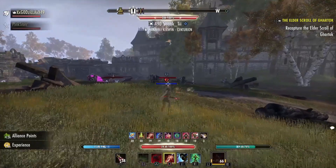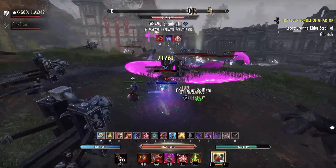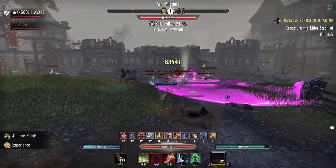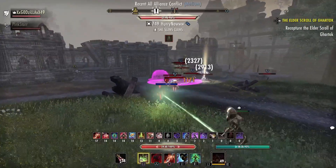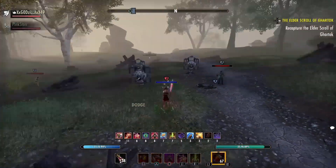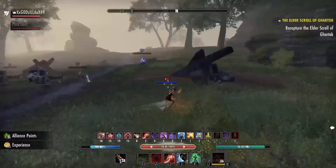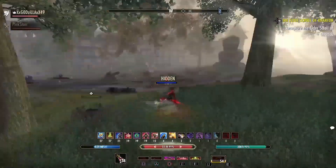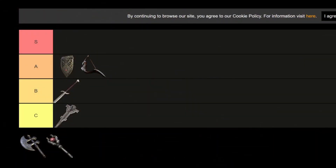This skill used to be S tier. The main class that uses it is Stamblade, but Piercing Mark is a lot better now. You could still run Venom Arrow for the weapon damage, but with how the meta shifted, Master's Bow isn't S tier anymore in my opinion. It's solid but underwhelming — with so many classes having cleanse, keeping Poison Injection up for the 330 weapon damage is very hard especially in open world PvP. That's why it dropped from S tier.